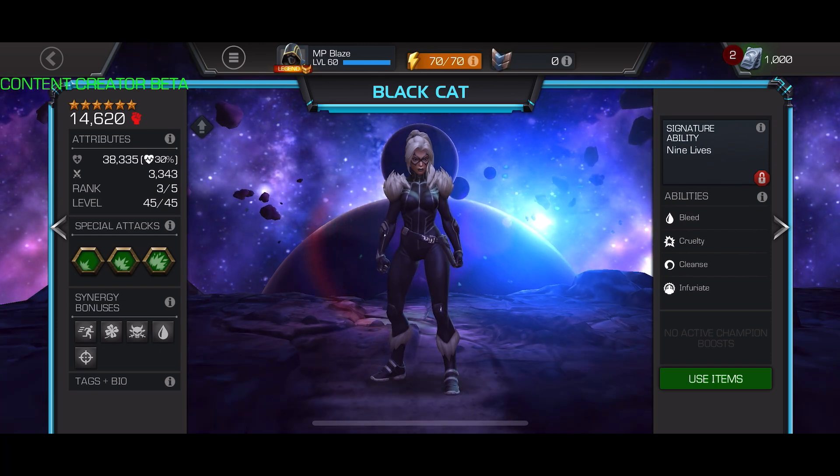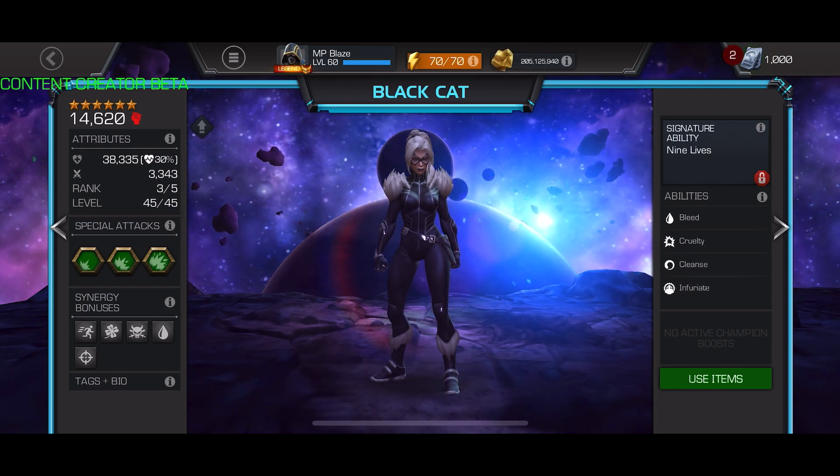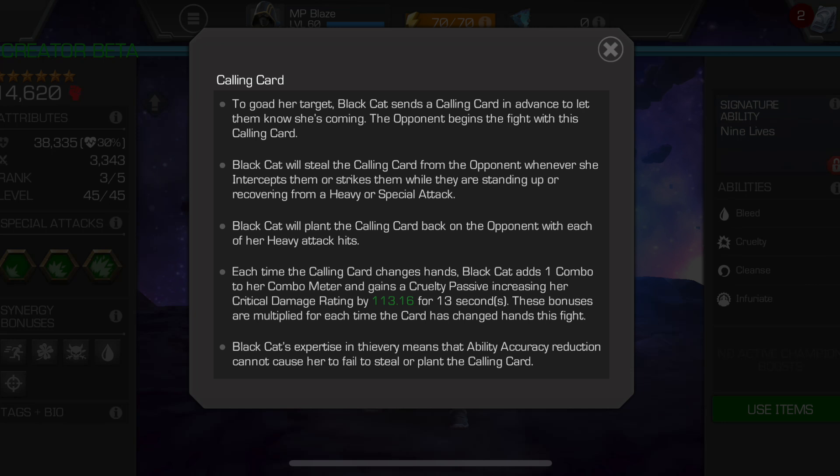First, we're going to take a look at two very key pieces of her kit that might manipulate the way you decide to play her. The first important part of her kit is the Calling Card — a black passive buff you'll see in the fight that jumps back and forth. It moves based on what you do: if you ever intercept or hit the opponent while they're recovering or standing up from a heavy or special attack, she steals the card.